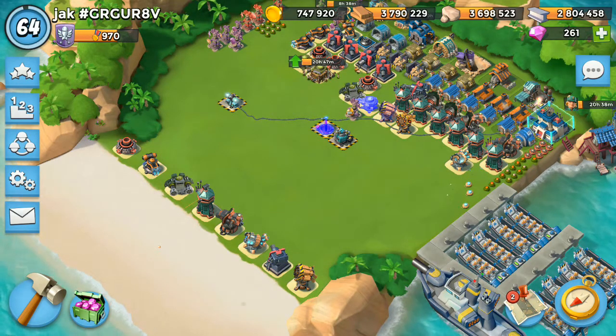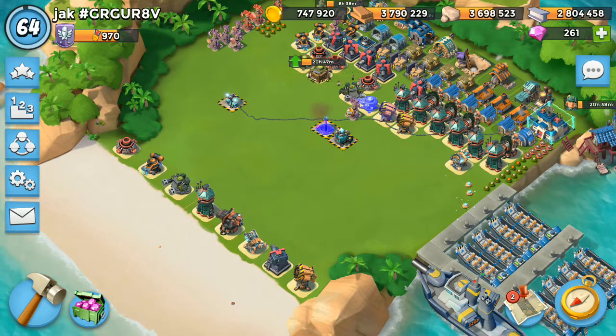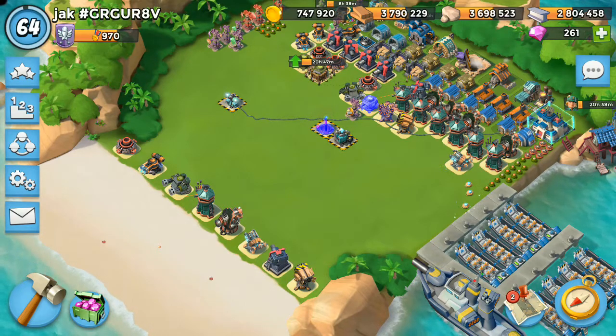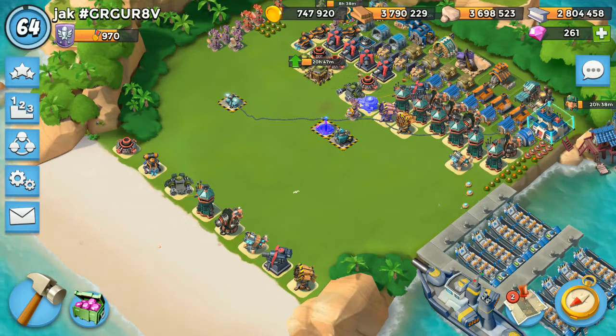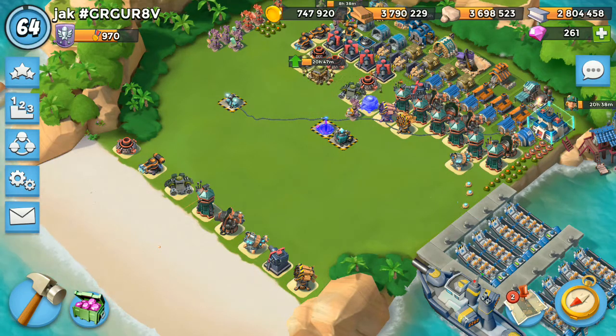Iron Will, on the other hand, decreases the damage from your defensive buildings by 50%. It is also a very exciting and important special ability. We should know when and where we need to use these two special abilities - in which cases we need to use Iron Will and in which cases we need to use Battle Order.